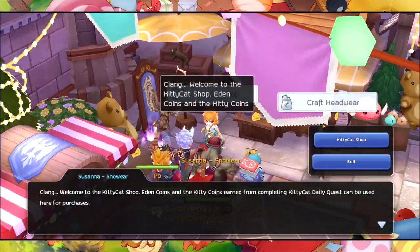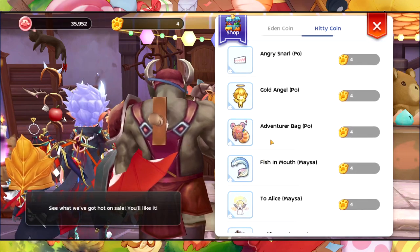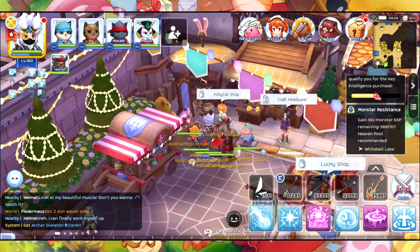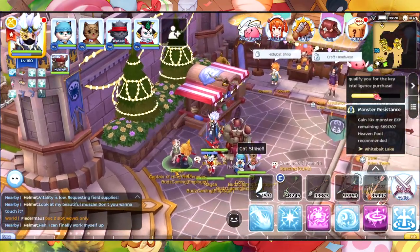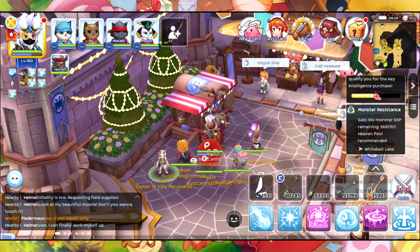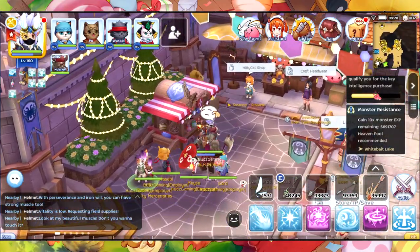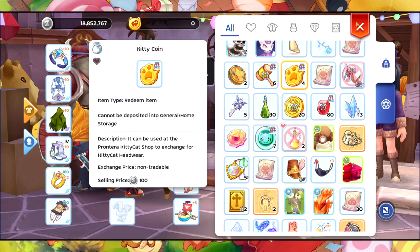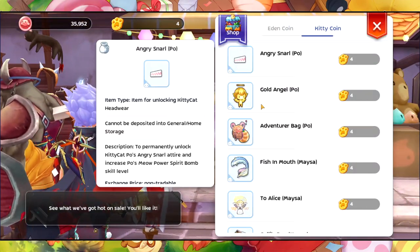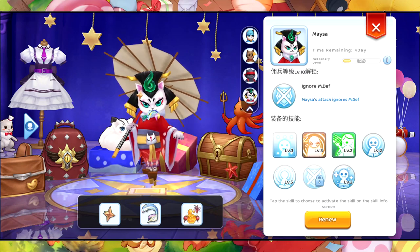I almost forgot to show you the Kitty Cat Coin system. Basically, you will gain four Kitty Cat Coins every two days. There is a certain quest that pops up in Frontera — I believe from Rupee. Since yesterday I already finished the quest. Every two days you'll have a quest, and after finishing it you'll receive four Kitty Coins, which can be used to buy items in the shop.